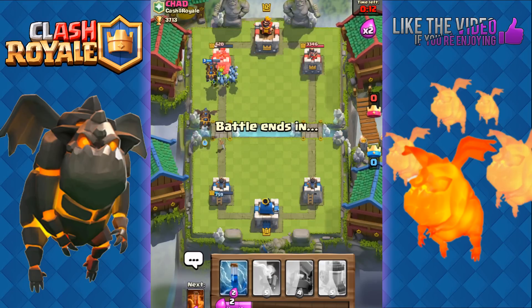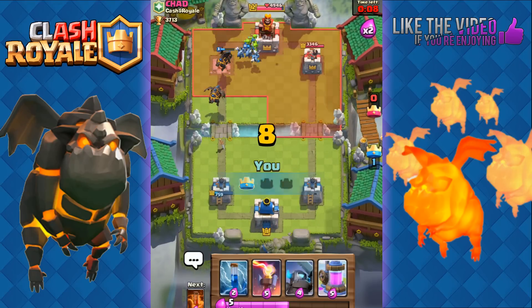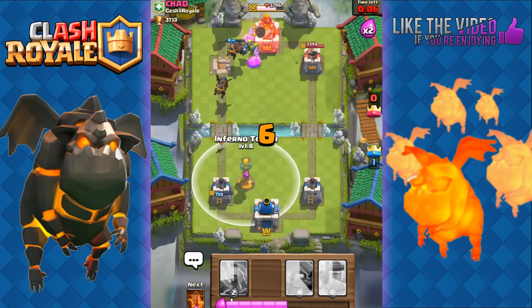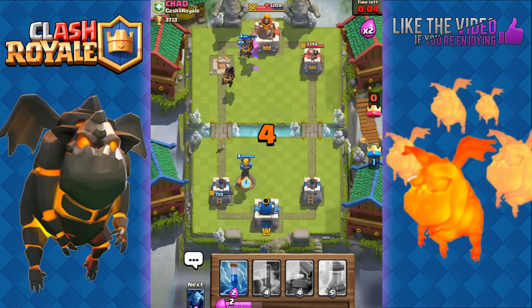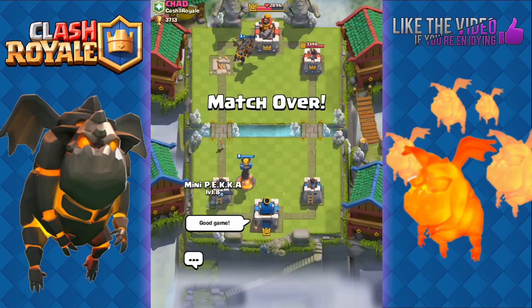Here we go — two Lava Hounds. Look at that: Goblins, Minions — easy Tower. Eight seconds. We're just going to fortify our last tower with an Inferno Tower because he has a Miner of course. And that's going to be game. Good game.